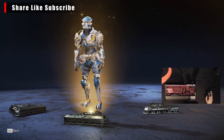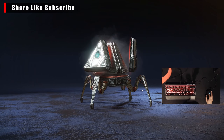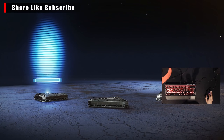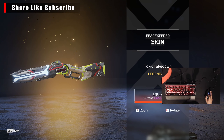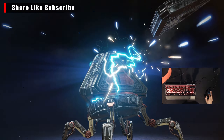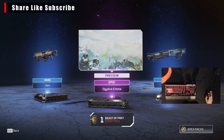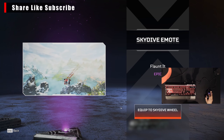Alright, we got the Octane skin Died Tired, we can equip that. For the Peacekeeper — Toxic Takedown, I like how it looks. Next one. We can get the Loba skydive emote Flaunt It, looks pretty sweet. I already got like three or four for her. On to the next.